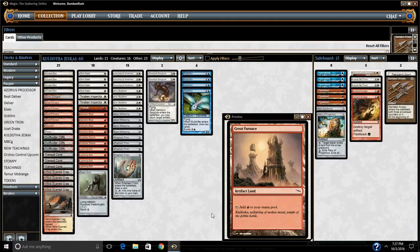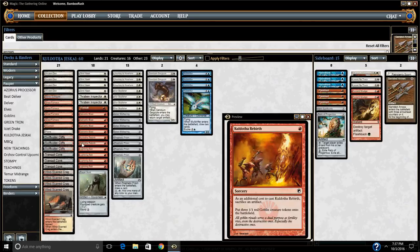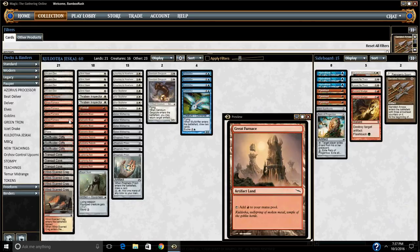Why is it called Koldotha Jeskai? It plays the card Koldotha Rebirth, and there is a general artifact and metalcraft theme to the deck. Koldotha, as you see in the flavor text of Great Furnace, is a product of the Mirrodin block, which is an artifact-themed block, not unlike Kaladesh which is coming very soon. It's called Jeskai because it plays the colors white, blue, and red — that is the color combination known as Jeskai.